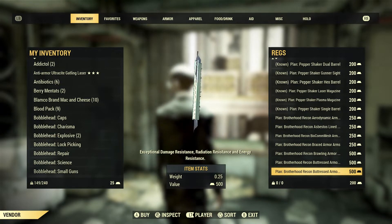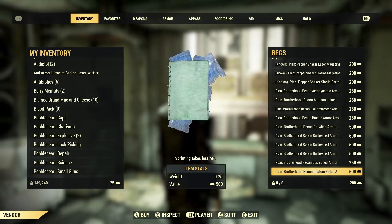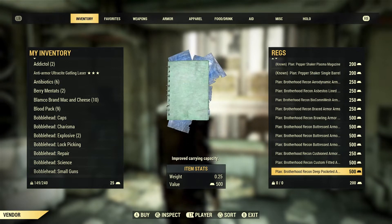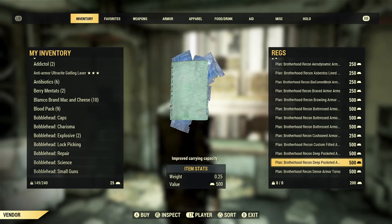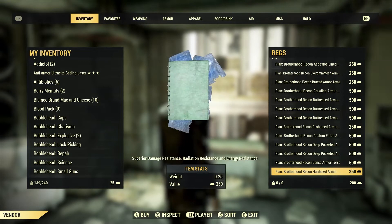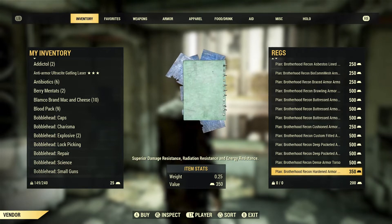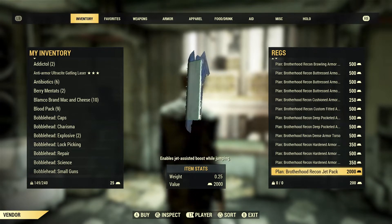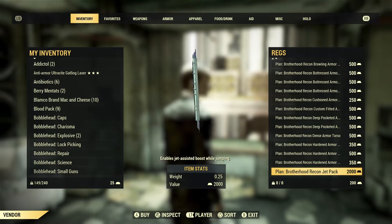These mods apply to legs, arms, and torso. Cushioned reduces falling damage. Custom fitted causes sprinting to take less AP. Deep pocketed improves carry capacity for arms and legs. Dense armor torso greatly reduces damage from explosions. Hardened provides superior damage resistance — again available for arms, legs, and torso.